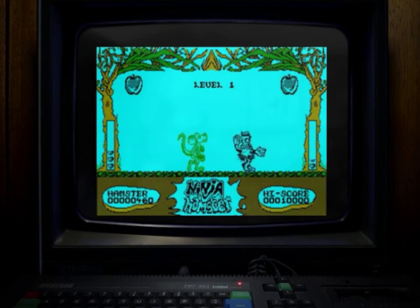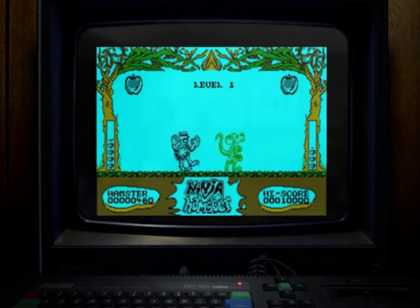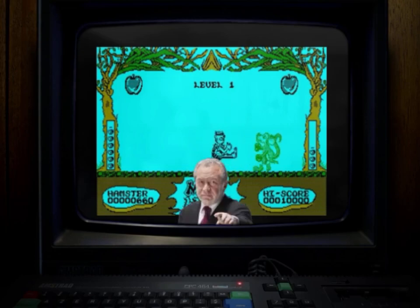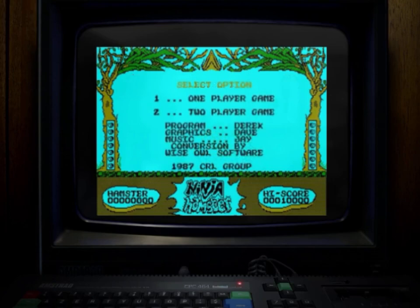This Amstrad CPC port is almost an exact copy of the ZX Spectrum. Sound is still abysmal, graphics lack any real detail or colour, but it retains the speed and the two player option. Personally it's just not enough to save the game. It's fair to say it's completely different to the run of the mill martial arts games on the Amstrad CPC, but once you've mastered the sweeping kick that's all you have to do to complete the game.